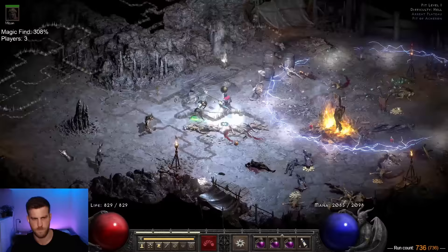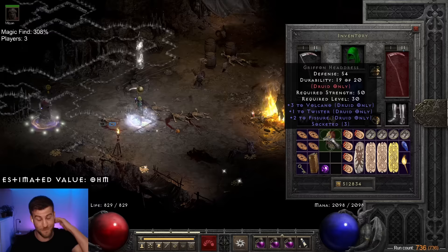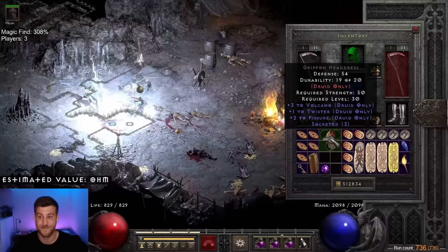Another decent base drops 51 runs later. Wow — that is one hell of a Flickering Flame base: 3 Volcano, 2 Fissure. That's beautiful. It would be a lot more powerful if it was in an antler base though.